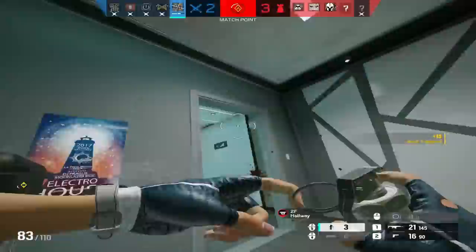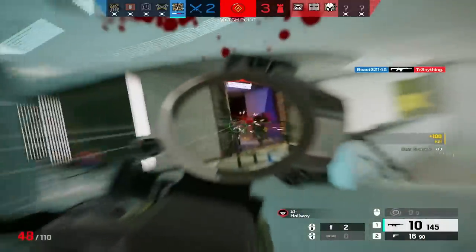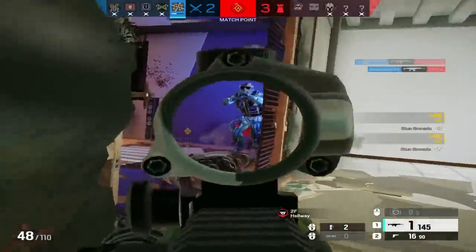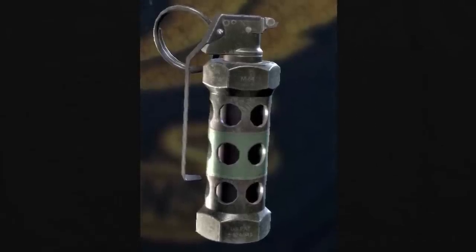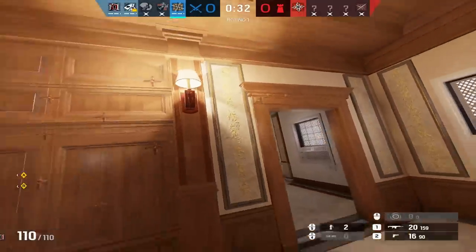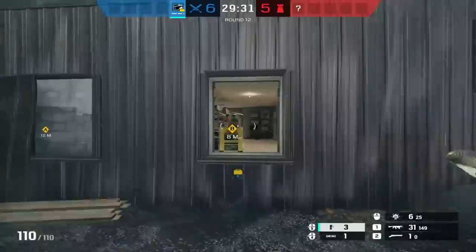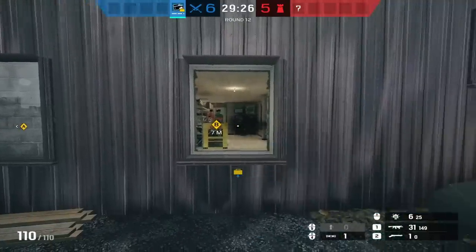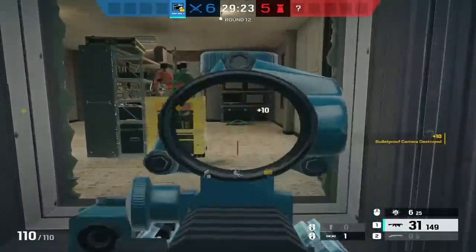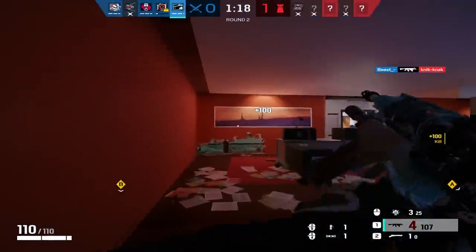Continuing in A tier we have flashbangs, which are becoming more and more prevalent as Jaeger and Wamai's pick rates are lower than ever. In the current meta you might actually get to use flashbangs for their purpose: flashing defenders. You may think they're countered by everything smoke grenades are, and you'd be correct — but flashbangs are used to burn those gadgets. Since you get three, you can burn through all of Jaeger's ADS's or some of Wamai's magnets. Burning an ADS or Wamai magnet means intentionally throwing projectiles into them so you can use more important gadgets like grenades without being countered. This is by far the most common and strongest use for them.